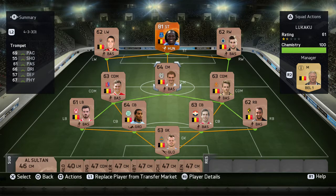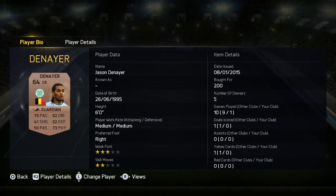When I was looking through the Belgian bronzes I noticed this guy Denja, who plays for Celtic as a centre back. He's got 76 pace with 73 physicals and 60-something defending — that's really good for a bronze card.